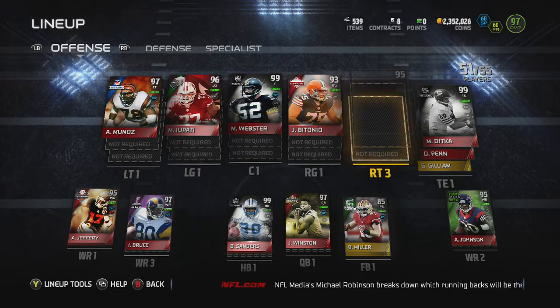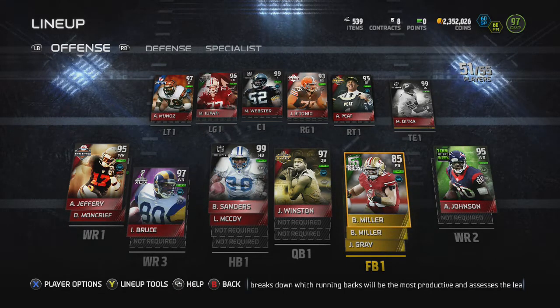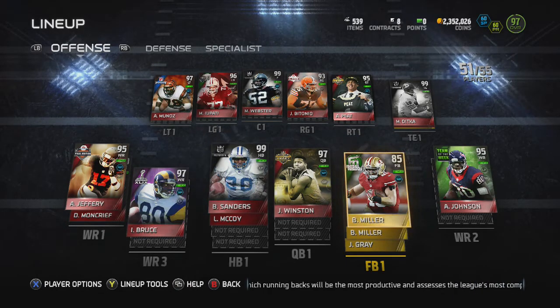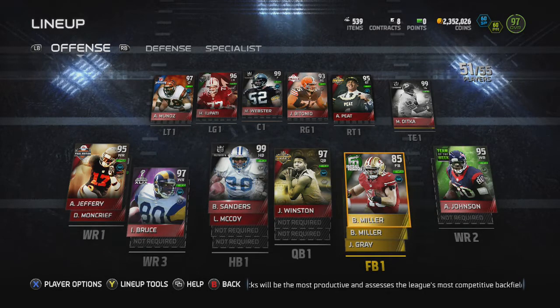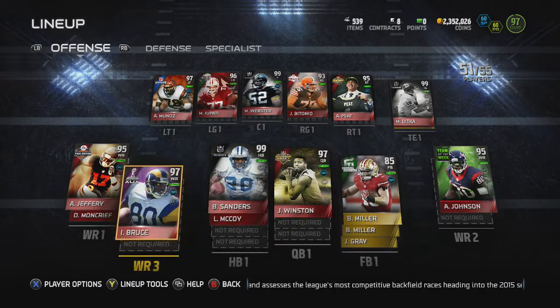My receivers are another really expensive position. If I had one weakness on my team it would be my receivers — not Isaac Bruce, but my two outside receivers. I need to find some new ones and I'm just looking around right now; maybe I'll pick some up soon.